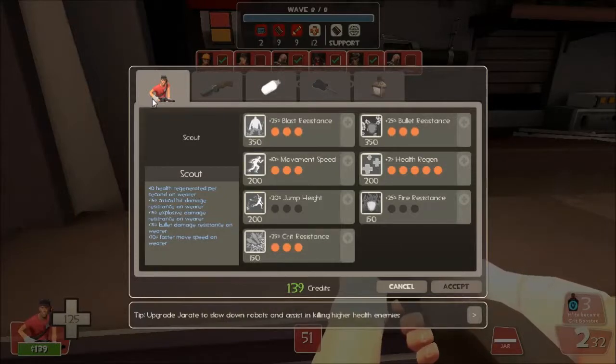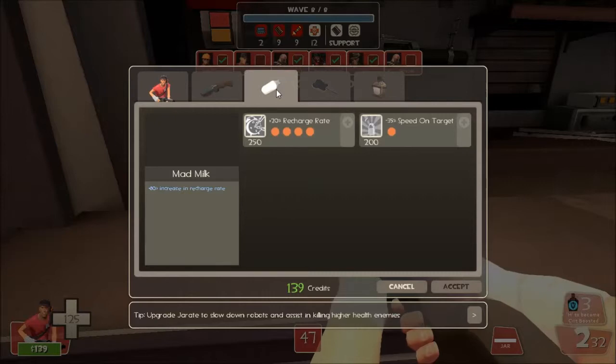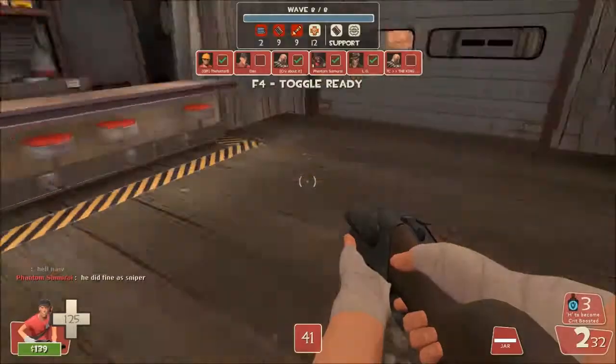What is up guys, Aphrodine here with another Team Fortress 2 Man vs Machine gameplay and this time we're doing the Scout today. The loadout is the Force of Nature, the Mad Milk and the Fan O'War.